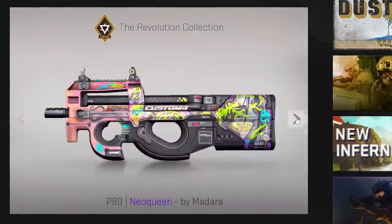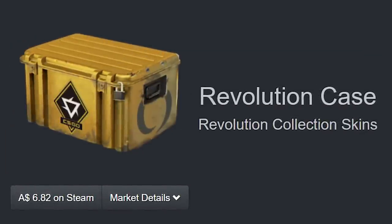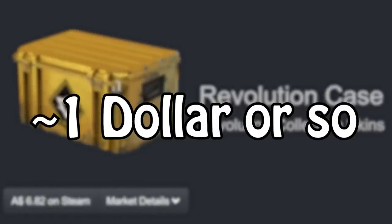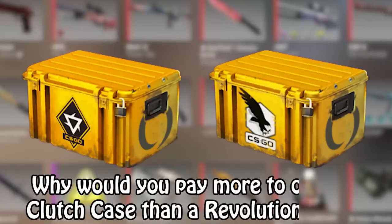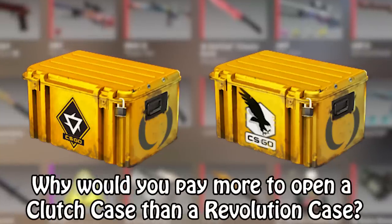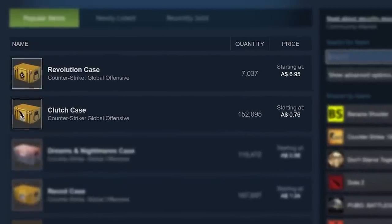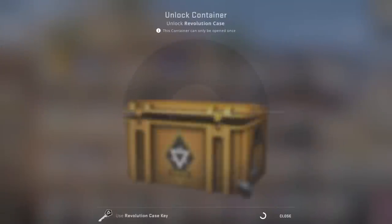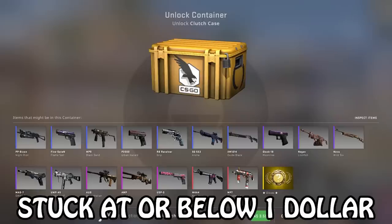But this is where we've got a problem, because the Revolution Case has exactly the same gloves in it. And on top of that, its skins are actually worthwhile. While the Revolution Case is expensive right now, in time it's going to fall probably to around a dollar or maybe even less. Long-term it almost certainly will be less. So in the future, if you have a choice between opening a Revolution Case and a Clutch Case, why would you ever pay more to open a Clutch Case instead? Thinking about it rationally, the Clutch Case shouldn't be able to get more expensive than a Revolution Case, because if it was, you could just open the Revolution Case and get the gold from there. So the Clutch Case should be stuck at or below $1 for a long time.